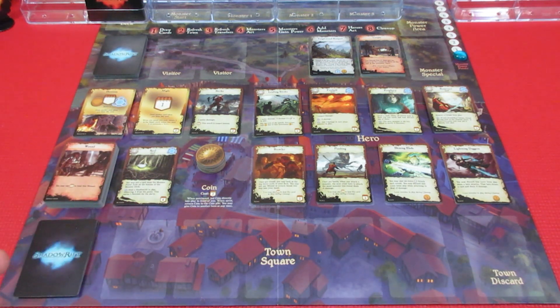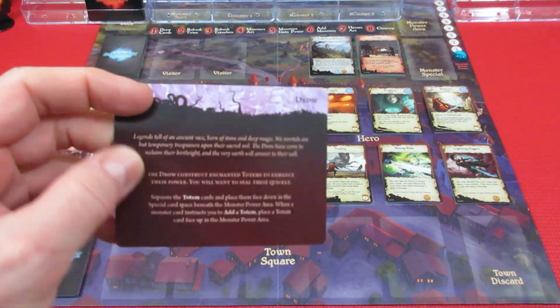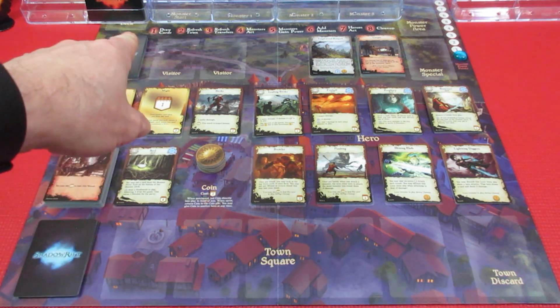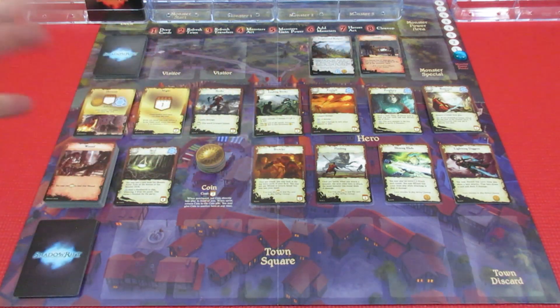We might get into some expansion creatures next time. This is of course part of the base game. The drow build totems, so we're going to take a look at the little drow card. Some information and background on the drow, then we're just going to get into some gameplay. The gameplay steps are all at the top of the board, nicely laid out and easy to follow.